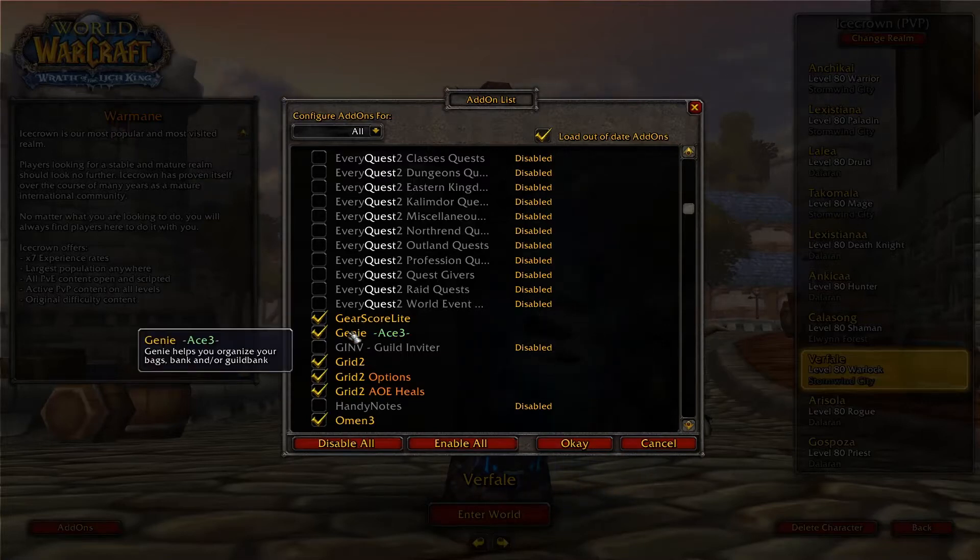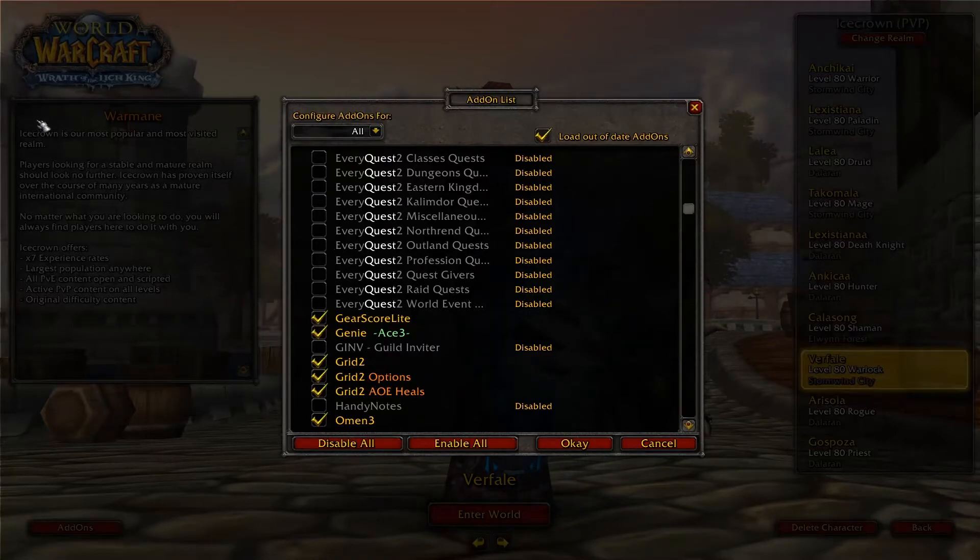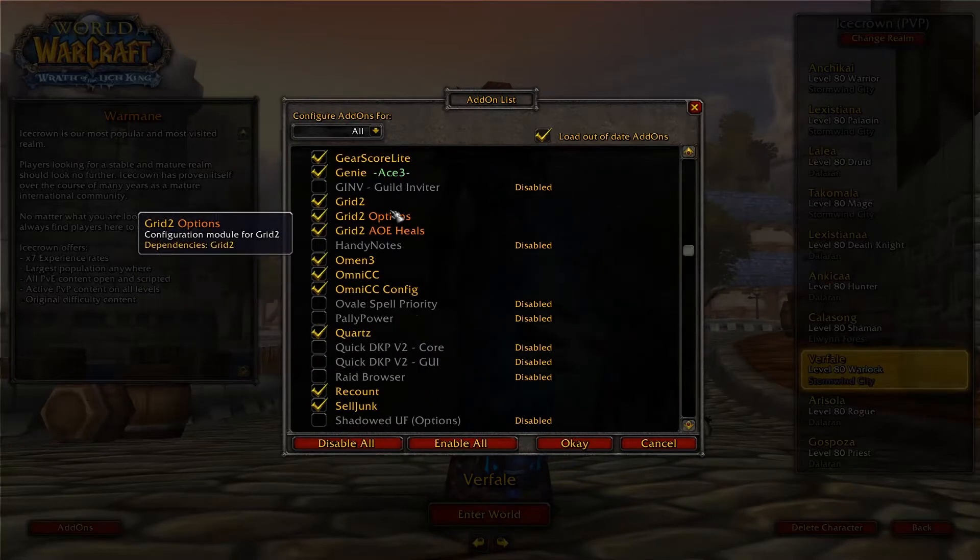Genie is for organizing the bags. Really handy addon — it sorts things out instead of you doing it manually. Grid2 is a user interface for a raiding environment. You can set it up as you wish. It's really easy to set up.